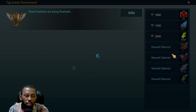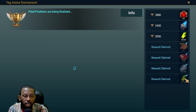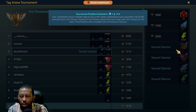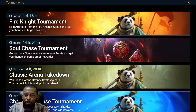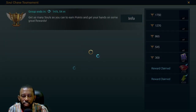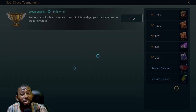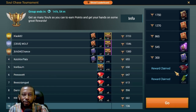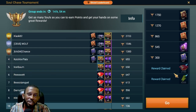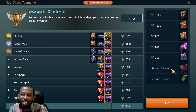Soul summoning gave me 100 energy and some gems. I was third position in tag arena — I tried for first but somebody was too hard on it. The Soul Chase that's about to end gave me 300 energy and 150 gems — that's why the noob2pro is actually gaining gems during a fusion instead of losing them. It's amazing because of all these events and tournaments.